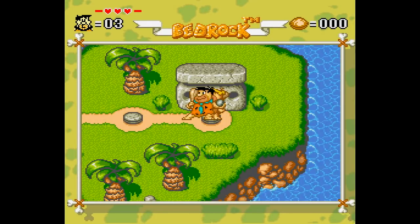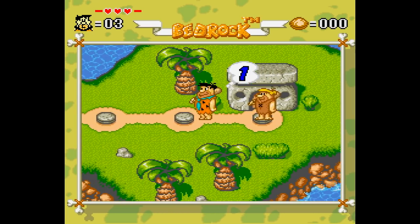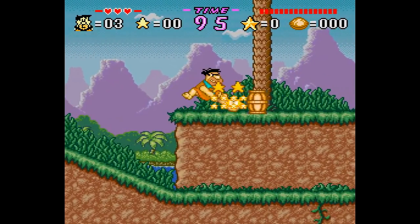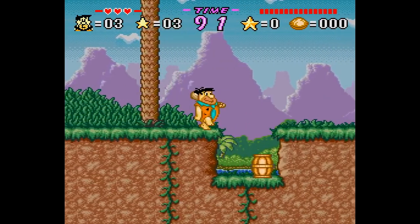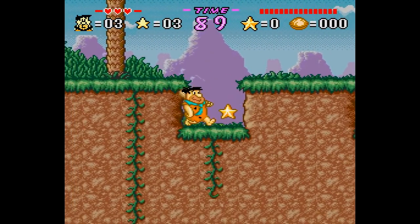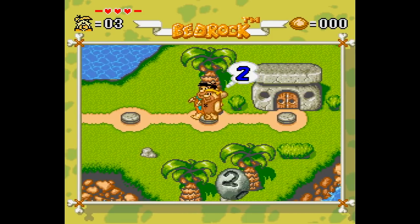The way this works is actually pretty interesting. You start out standing on a world map, but you can't move. You gotta press the Y button to roll a die, which indicates how many spaces you can go. For instance, here I rolled a 1, so I go right over here and complete a simple platforming level. It's B to jump and Y to use your club to bash enemies to make it to the end of the level. Then you're back on the world map, and it's Barney's turn to roll a die — and yes, even when playing single player, you play as both for some reason.